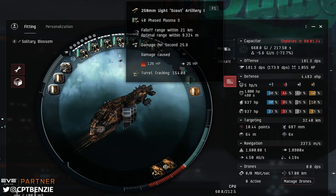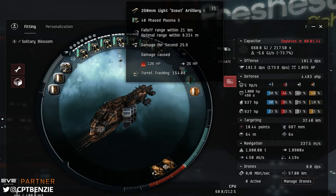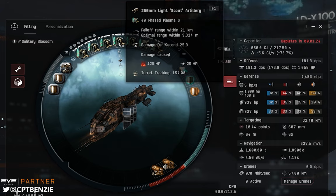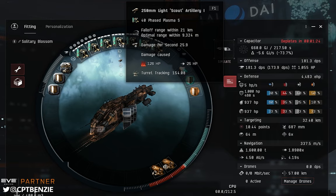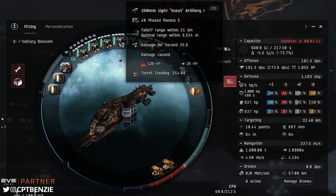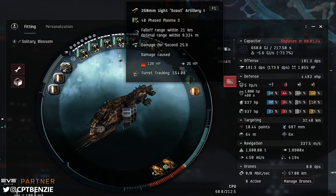The second to last mission in the entire epic arc pits you against a guy called Dagon. Dagon hits pretty hard and has a very powerful ship that can repair a lot of incoming damage. You want to get close to Dagon and orbit nice and tightly so that his guns can't track you fast enough. That means your guns will struggle too, so when it comes to that mission you swap your long range turrets for short ones. For the Thrasher that means going down to autocannons. For the Coercer, swap beam lasers for pulse lasers. For the Catalyst or Cormorant, swap railguns for blasters.